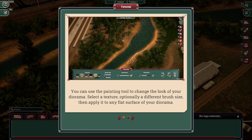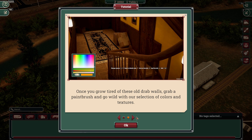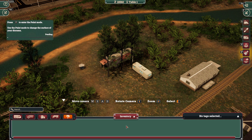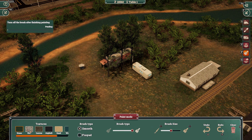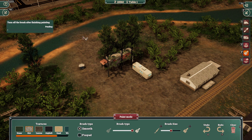You can use the painting tool to change the look of your diorama — select texture option. Once you grow tired of these old red walls, grab a paintbrush and go wild. No freaking way I can make this dirt. Yeah, you gotta live in the dirt, people. Block off the river — nah, that's sad. Turn off the brush after finishing painting.